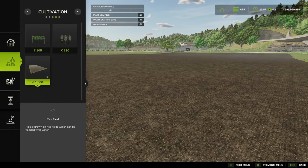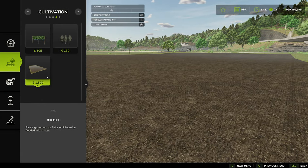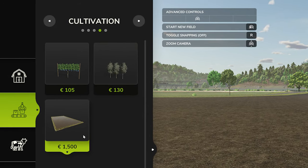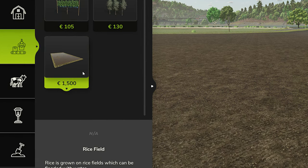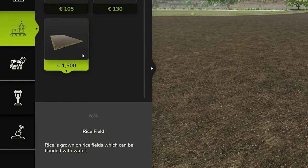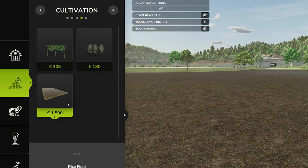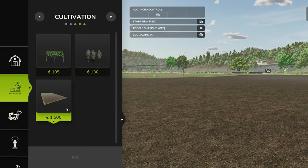In this blog post we get our very first look at the new build menu. We have our barn building representing the buildings icon, and the icon directly below that represents productions. We then have animals, deco elements, and landscaping. From the productions menu we go over four sub-menus to the cultivation section, where we pick to create a rice field.